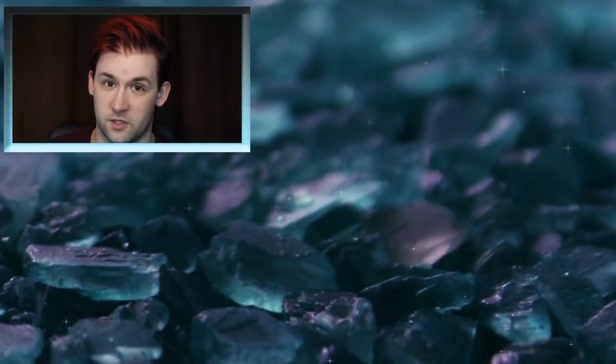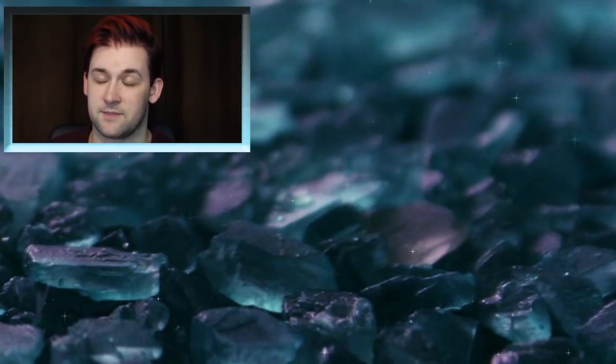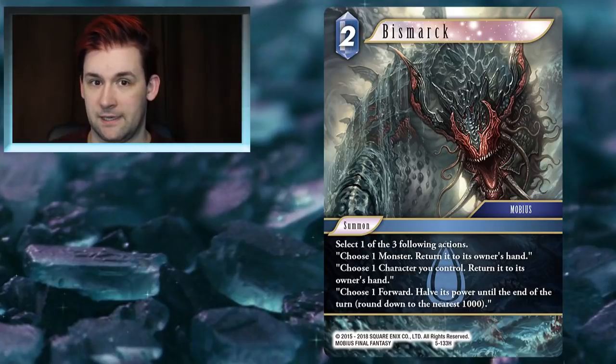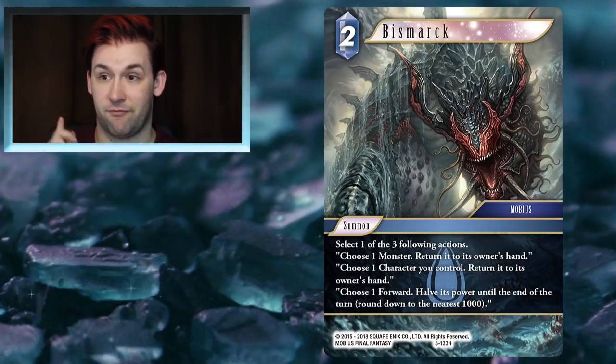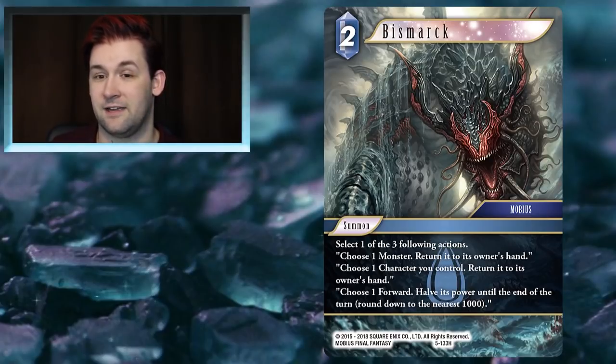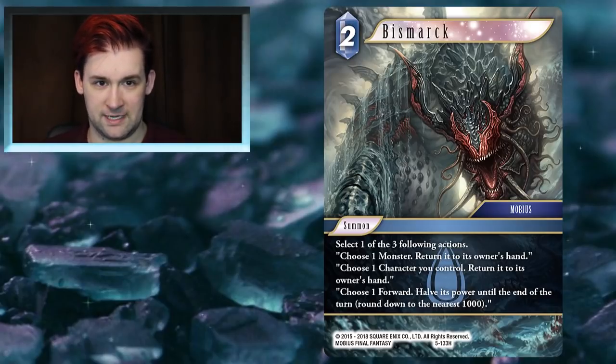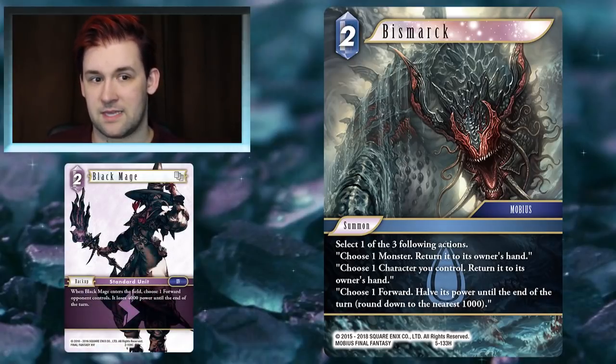In Lightning/Water or Knights you also get way more mileage — you can attack with Ramza, break something, deal them damage, and if they're going to attack you, activate Clay'd and have it ready to block. The next card I want to talk about is probably one of my favorites in the set, and again it comes under the modal theme — Bismarck. Bismarck does a lot for 2CP. The main ability you'll probably use is its third — halving a forward's power, rounded down — which is a very important distinction.